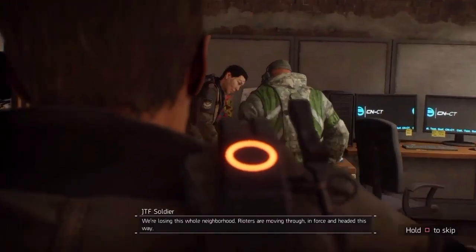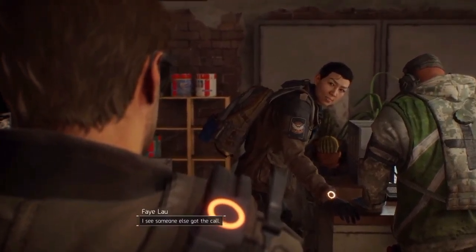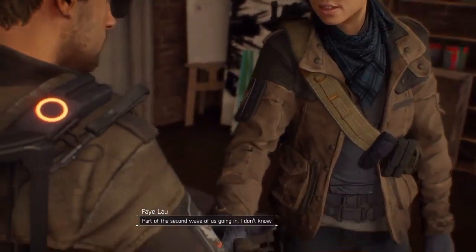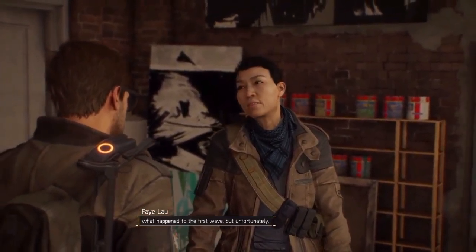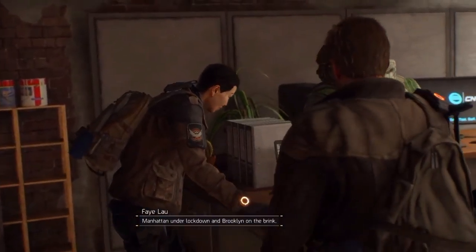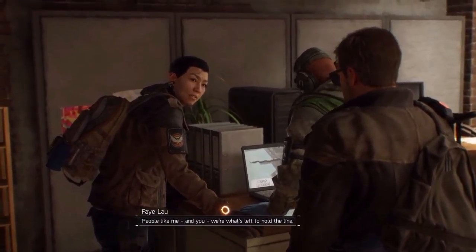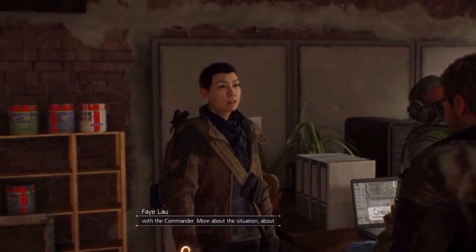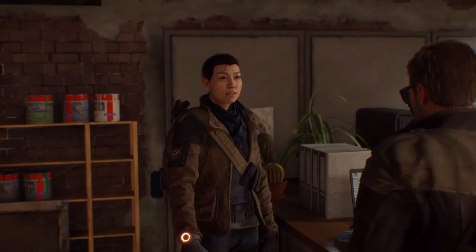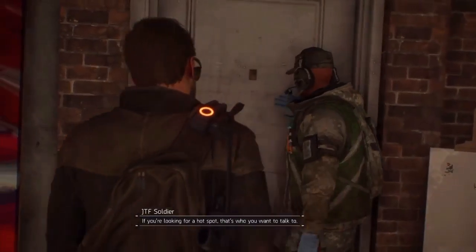We're losing this whole neighborhood — Rioters are moving through in force and headed this way. Fei Lao is part of the second wave of Division agents going in. She doesn't know what happened to the first wave but there's still lots left to do. No intel and no luxury of failure — not with Manhattan under lockdown and Brooklyn on the brink. We're what's left to hold the line. We'll rendezvous with the commander to learn more about who's turning the streets into a war zone.